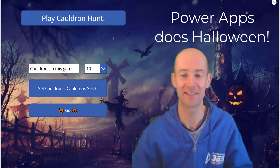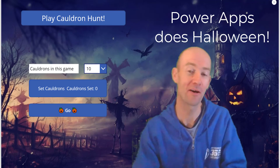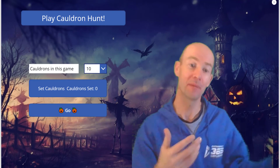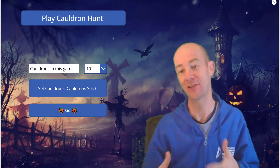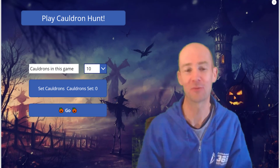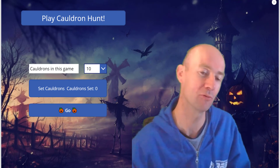Hi everyone. This is a game that I made a while ago. It is Power Apps meets Minesweeper meets Halloween. The idea is you have to get the pumpkins to the ball, and in order to get them to the ball you have to avoid all the cauldrons.